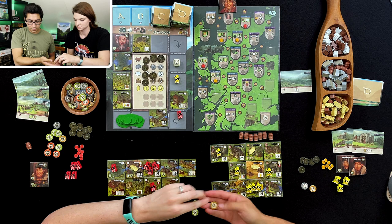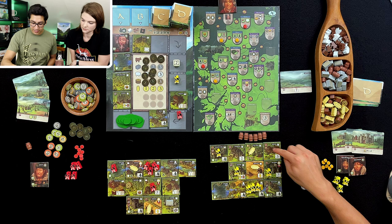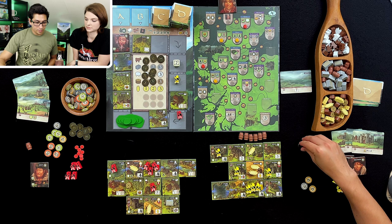I have to pay a whiskey barrel and a wood, which I'm going to buy from the market. So I just placed this here, I paid that, I got my three points. I trigger everything around it — I get a barley and a resource — whatever I want. Let's get a stone.